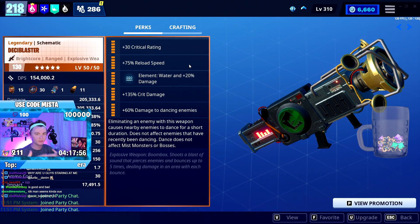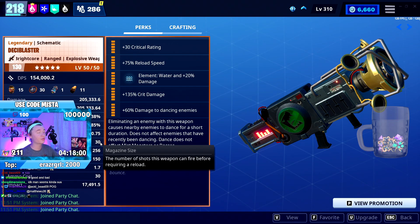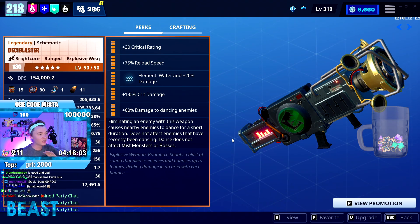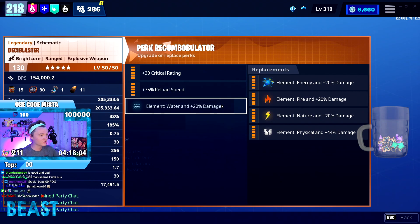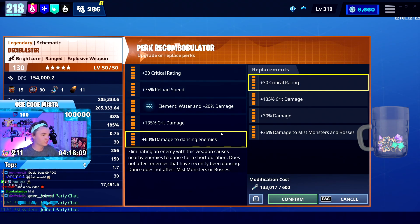The perks: we've got a crit build because it hits a bunch of different times, which kind of makes up for it. Then we've got reload on it because it will be emptying 30 energy cells per shot, which is too many. We'll be in a fire zone so water element is perfectly fine. We could add an extra crit damage perk here.